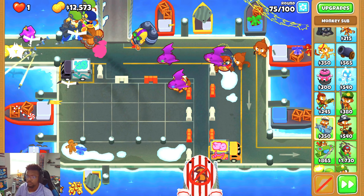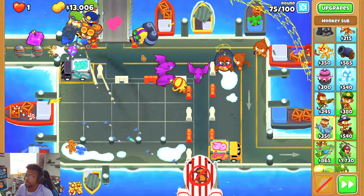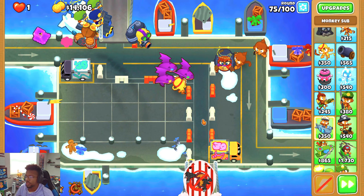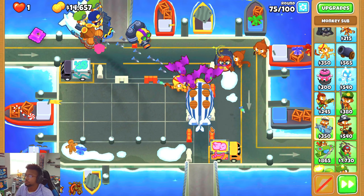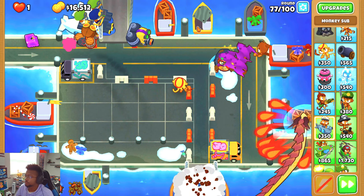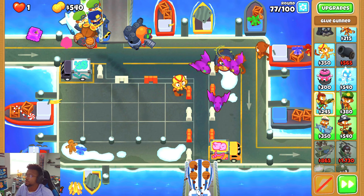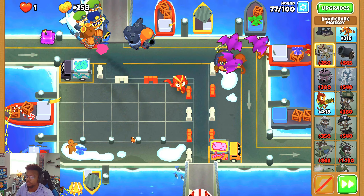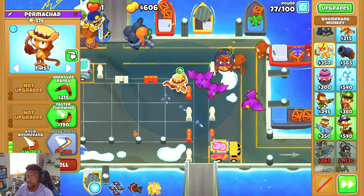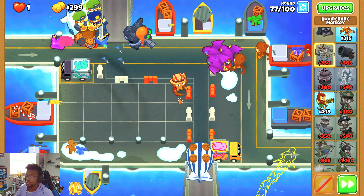As you can see, this map is kind of awkward with the moab track just being where it is, especially when moab rounds come around. The defense is mainly going to be up here if you're going for water only — that's kind of the only spot; there's maybe here but you don't really have as much space. Round 75 might be a bit of a problem round because there's leads I can block. I haven't had to use Gloestrike yet but I'll use it now to get rid of the leads, because the BFBs should be no problem.